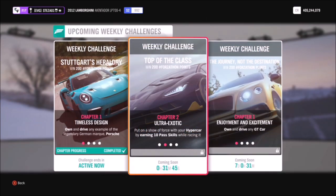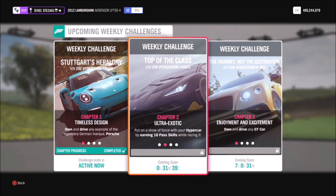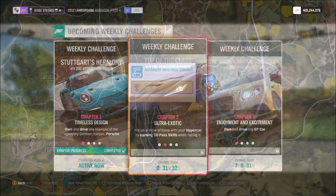The first challenge wants you to earn 10 pass skills. A pass skill is simply an overtake. You can only get this when you're actually in a race, so we're going to head over to the Moorhead Wind Farm circuit.